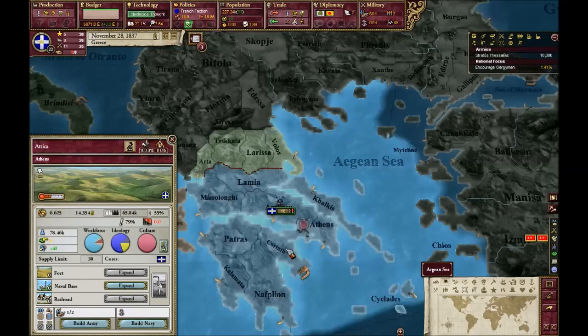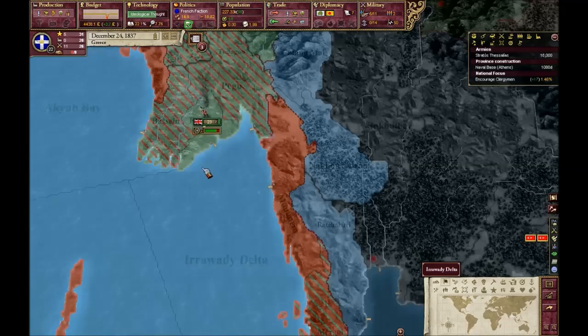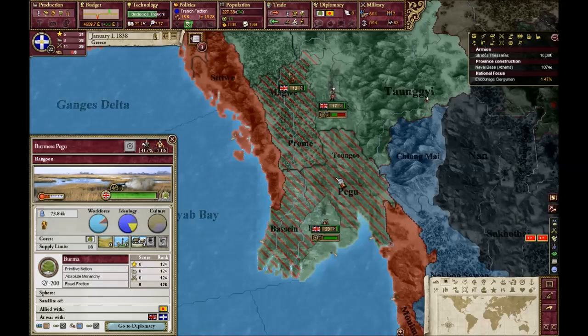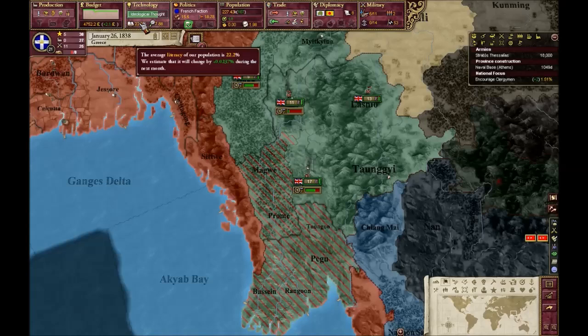The good thing about Greece is that they have a lot of small states, which means we can have a lot of naval bases. I'm not going to build all of them right now because they're going to cost some money and I want to preserve our money at the moment. I'm going to increase our education to 100%. Our literacy is actually going up pretty fast — it's already at 22%, so that is one good thing.